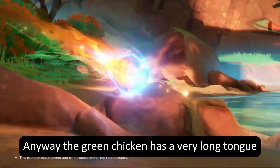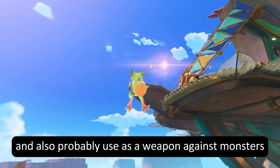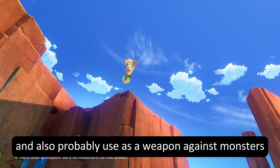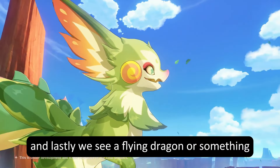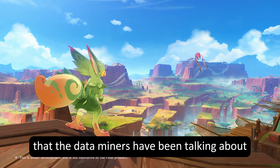The green chicken has a very long tongue, which we can use to catch stuff, traverse things, and also probably use as a weapon against monsters. And lastly, we see a flying dragon or something — so this is the mount system that the dataminers have been talking about.